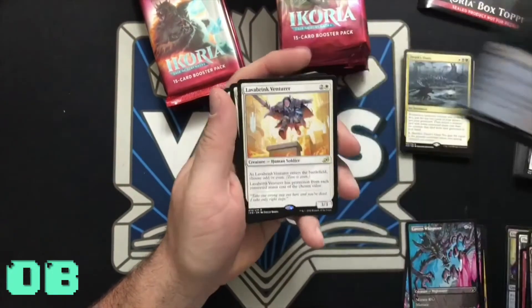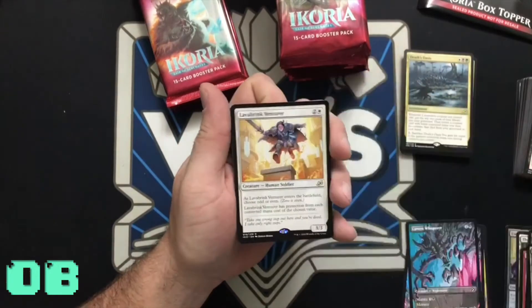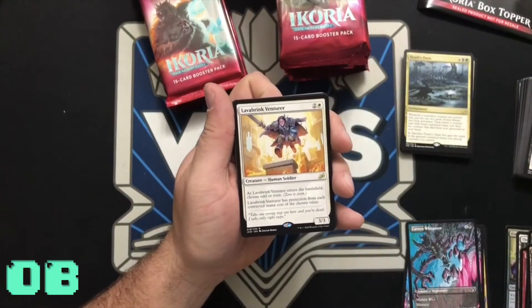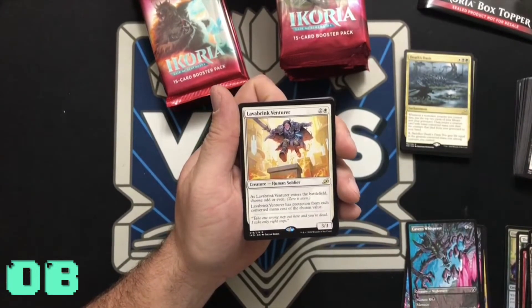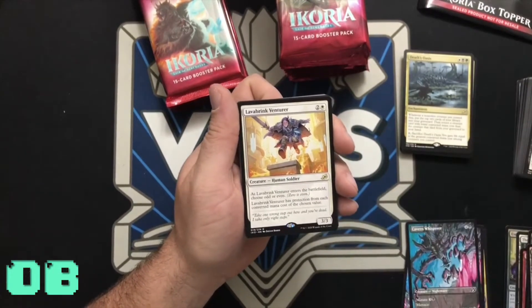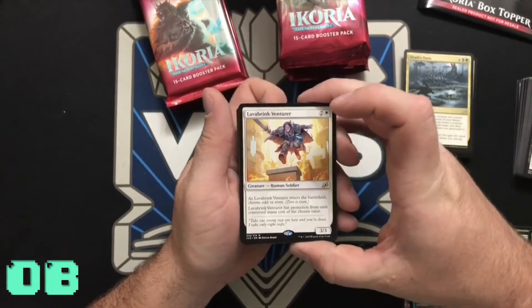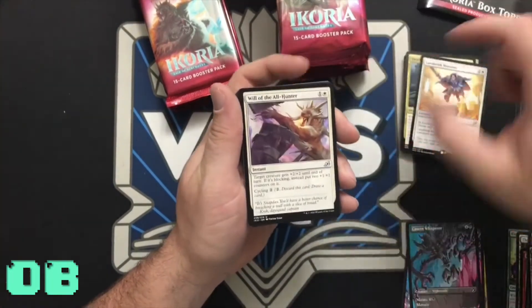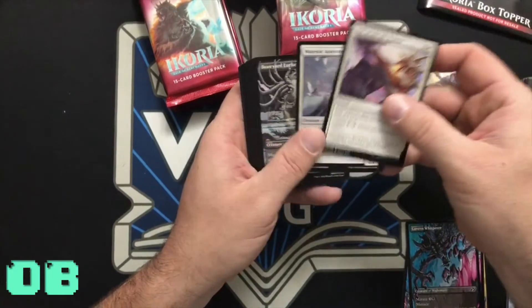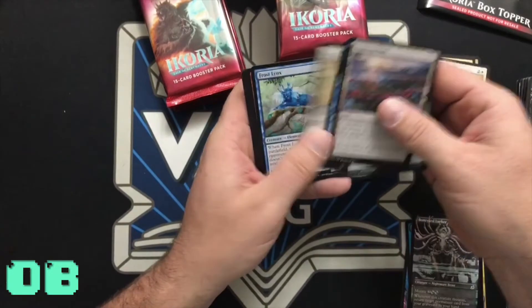Token, land. Lava Brink Venturer — as it enters the battlefield, choose odd or even (zero is even). It has protection from each converted mana cost of the chosen value. So if there are a lot of tokens you'd choose zero. Oh, Boneyard Lurker — really cool. Balding Wilds of course.